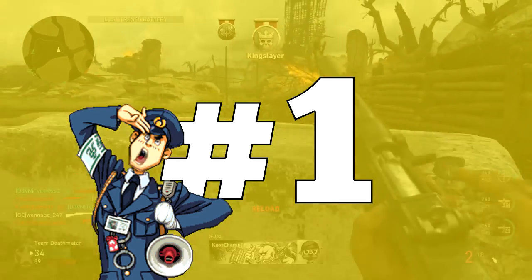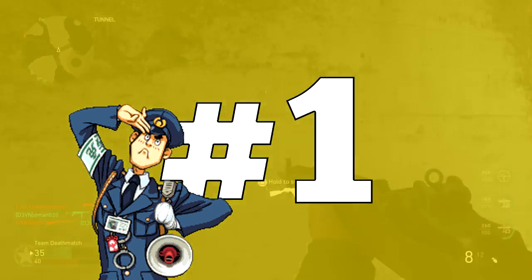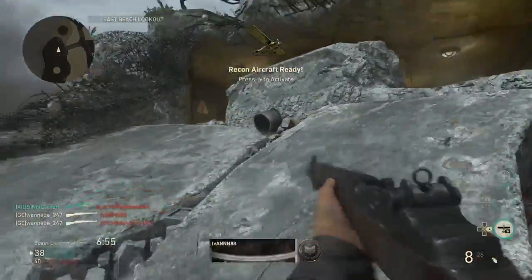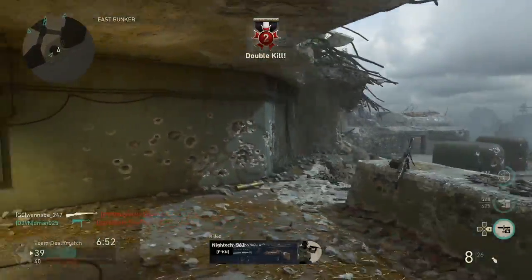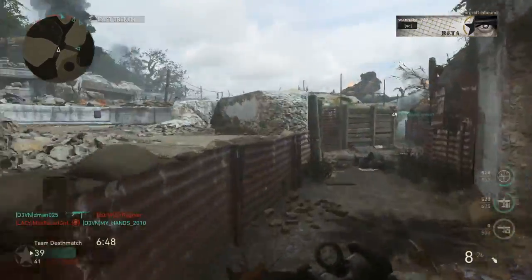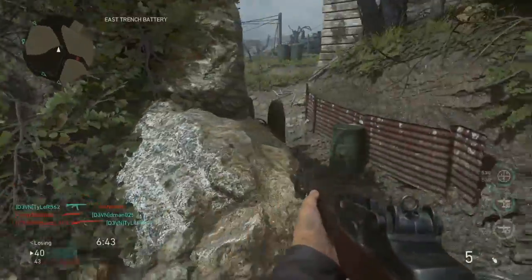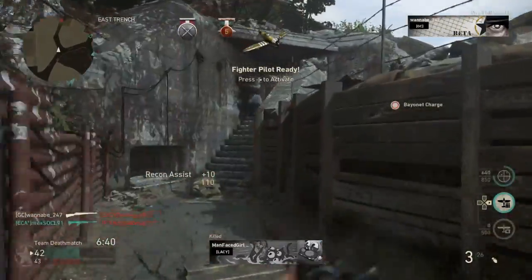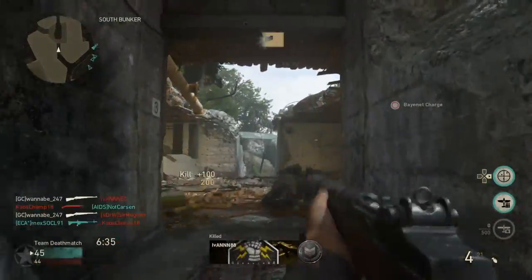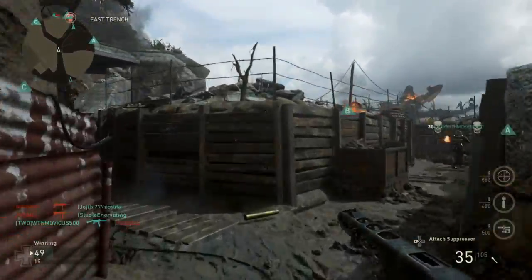Finally, the moment we've all been waiting for. The assault rifle that holds the title as the overall best is the M1 Garand. The M1 Garand beats the BAR by 1 point. It is definitely a good weapon to use despite being a little hard to use. The M1 Garand has the highest damage out of all the assault rifles and has the fastest time to kill in close to medium ranges at 185 milliseconds. Combining that with great accuracy, the M1 Garand is a high risk, high reward weapon that definitely deserves the number 1 spot.